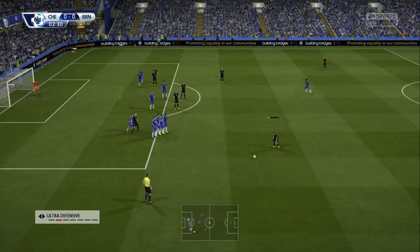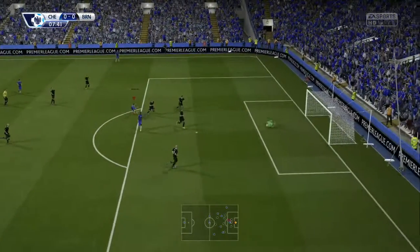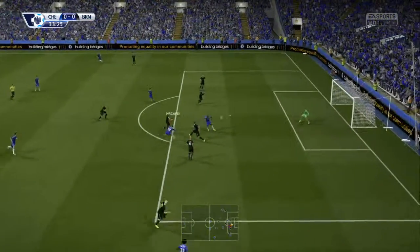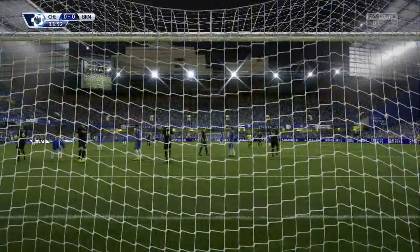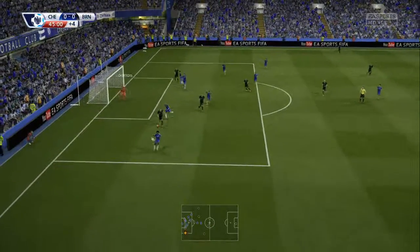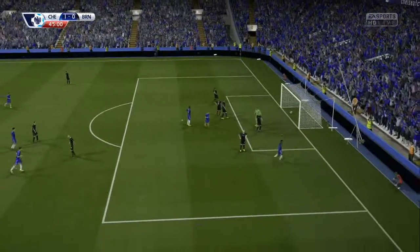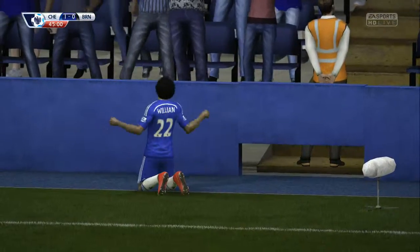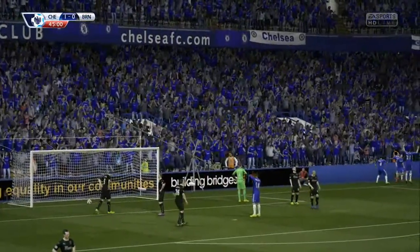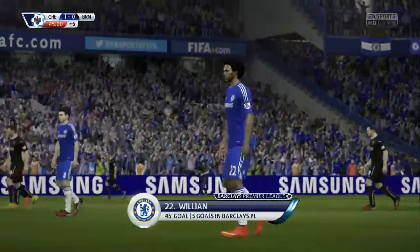Burnley get a free kick and the header attempt on goal is very poor. Hazard does what he does best, coming down the left-hand side, cutting inside and getting his shot away, but it's saved again. Another chance where we should have scored. Courtois makes a fantastic save with his leg to deny Burnley near half time. Then Fabregas plays in Willian on the brink of half time and he smashes Chelsea in front — a brilliant curling finish outside the boot.